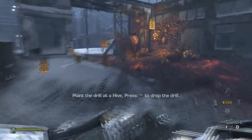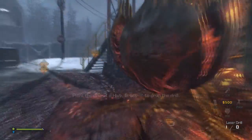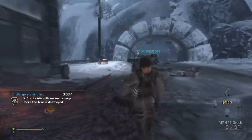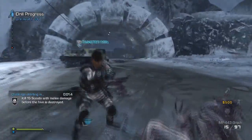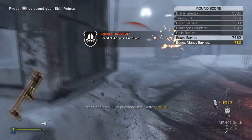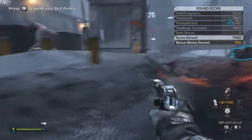Then go into Extinction Nightfall, have someone grab the drill and put it down. As soon as that drill is finished, there you go — you have your Extra XP egg. I hope that was informative. Leave a like, subscribe, bye!